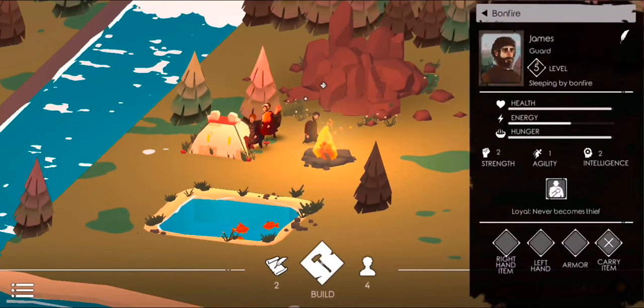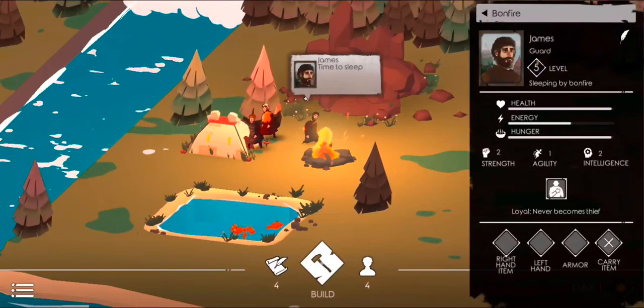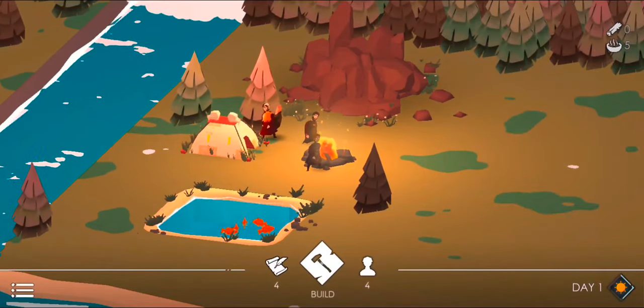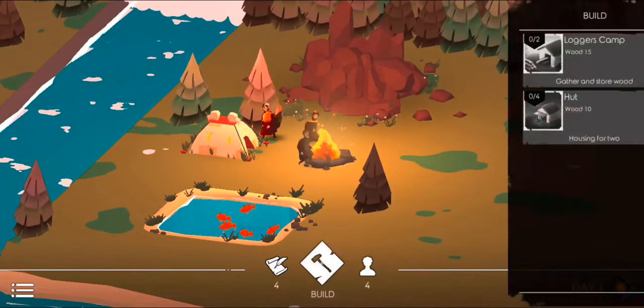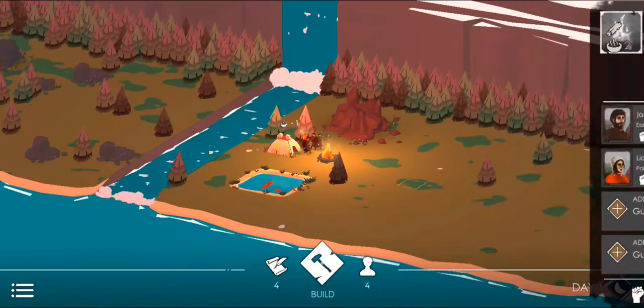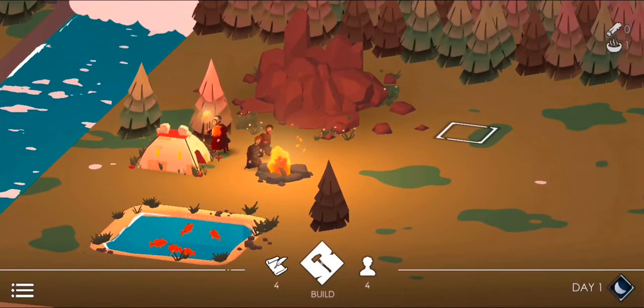James - what's James got? James is loyal, he never becomes a thief. So that's something for the future - they can become thieves. James is loyal, James can be the guard, James is strong. I won't put Marcus on it - I'll keep Marcus by himself for now because he's never too sure. I'll assign another guard as well. Marcus is eating food - so I'll be a guard as well and Marcus can be by himself. So me and James are guards because we're pretty hench, to be honest.